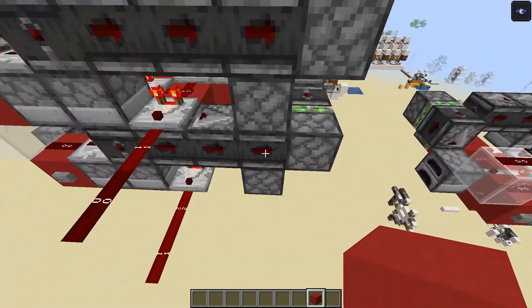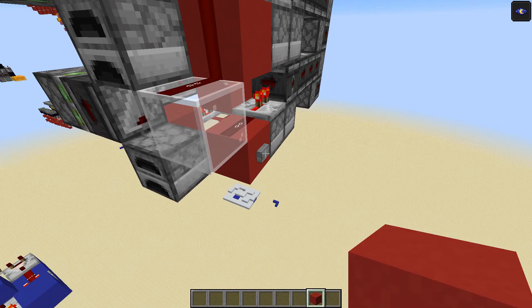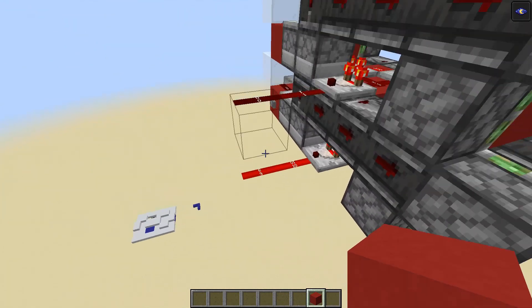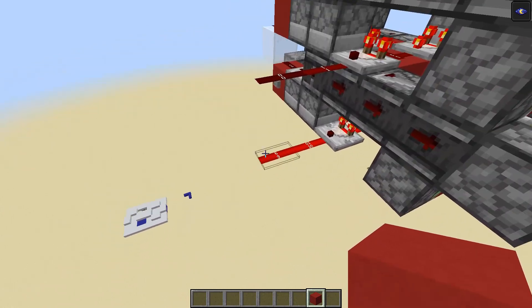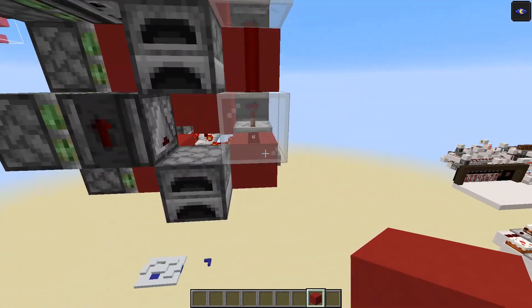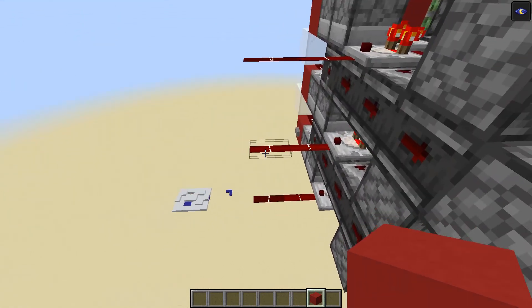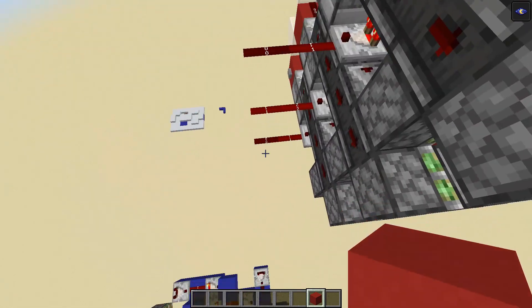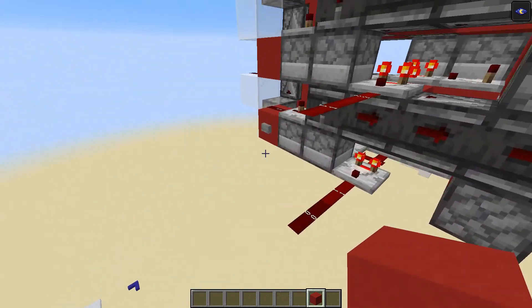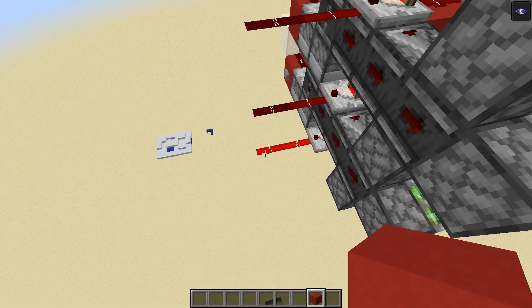I'm going to increment this up to nine by pressing the button on the other side a couple of times. Now this reads 0009. If we press it one more time it will actually reset this back to zero and set the value above to one, so it now reads 0010. We can then reduce it again and it will read 0009 again.